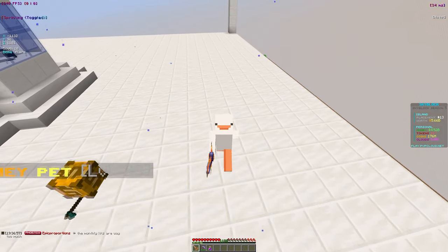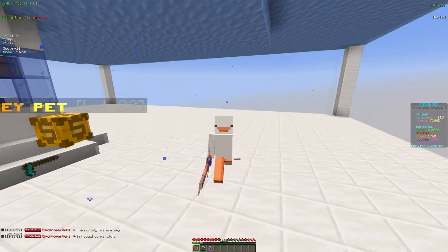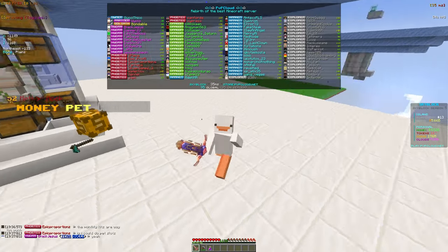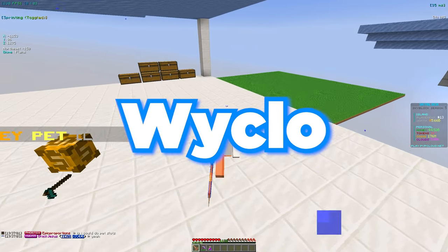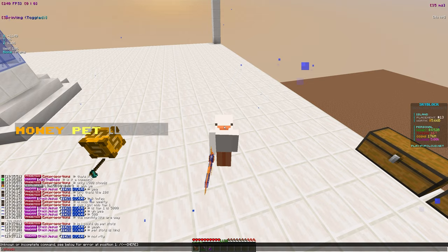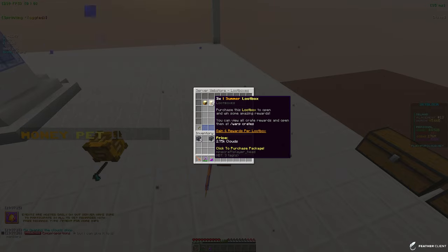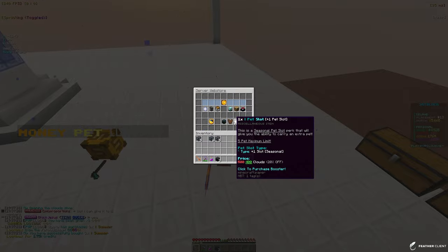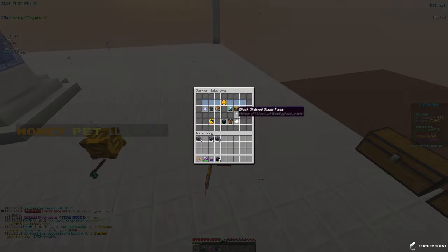Before we go over how to make the most money out of your mob farm and sword, I want to open up some monthly crates and loot boxes. If you're going to buy anything from the store, make sure to use creator code white glow at checkout for 10% off. Now let's go into the cloud shop and buy three summer loot boxes.